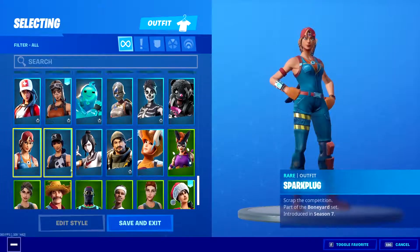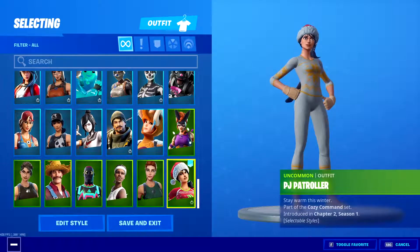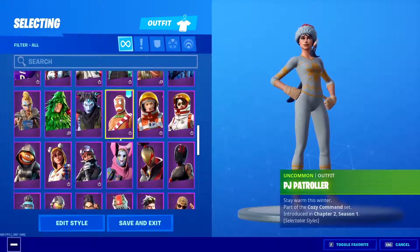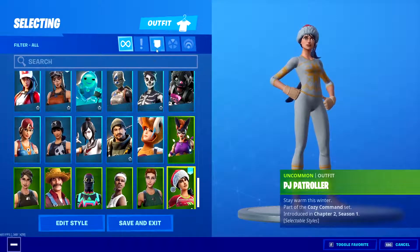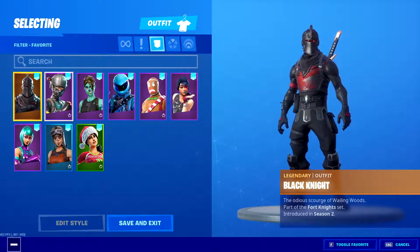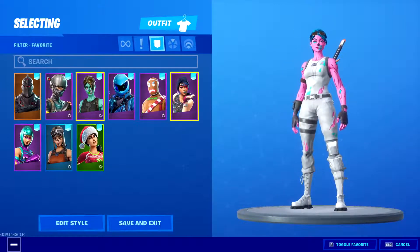Tsuki, Survival Specialist, Spark Plug, Commando, Hayseed, Light Show, Matchpoint, Pathfinder, PJ Patrol. Not a lot of green skins compared to the rest — look how many purple skins there are, about eight rows of purple skins. Here's all the skins I personally like: Black Knight from Season 2, and the icon skin looks really nice.